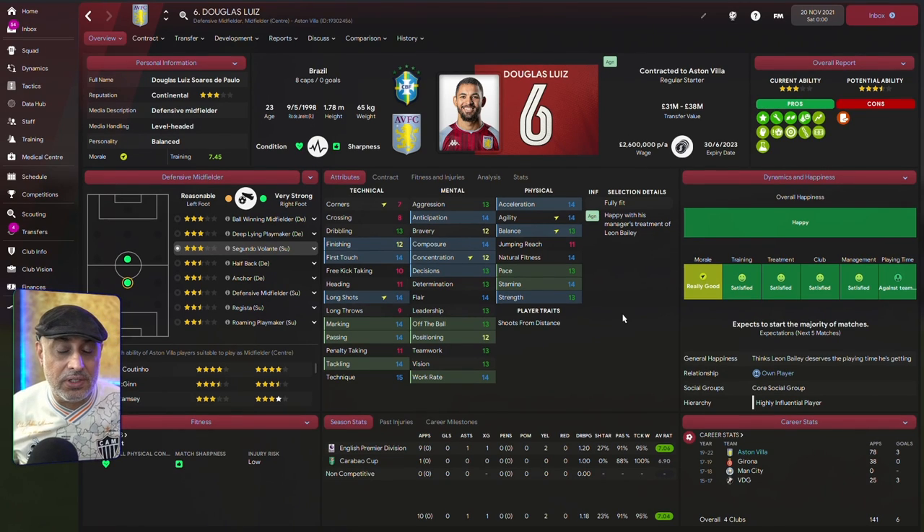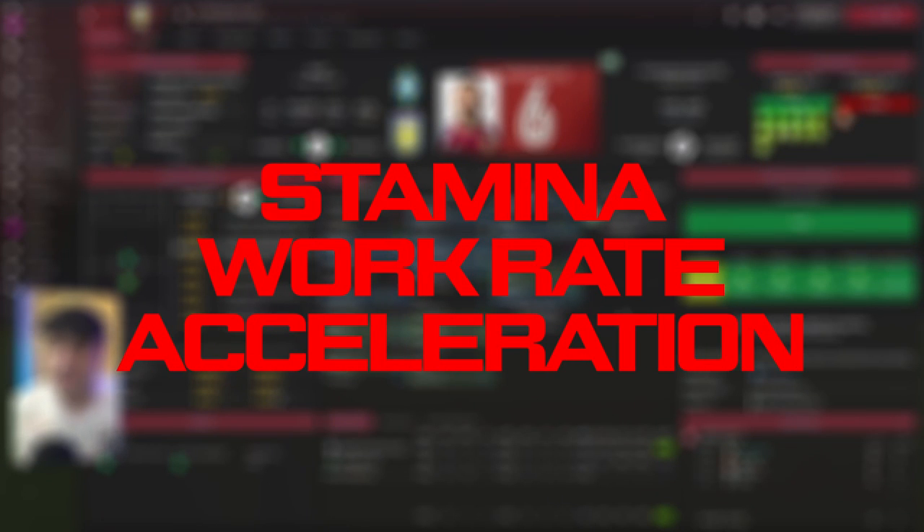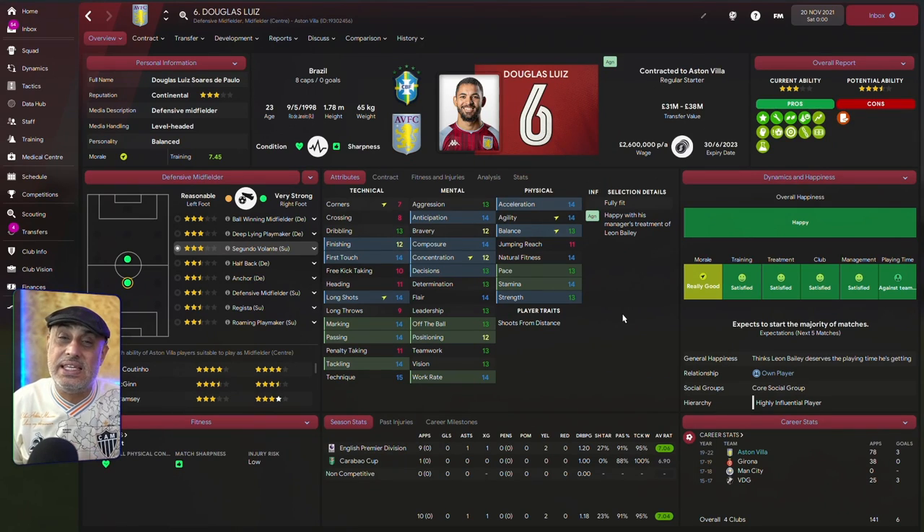At the very basic level, before we start thinking about traits and styles, we need to understand the key attributes needed for a Segundo Volante. Because he's going to bust the gut to get up the pitch, he absolutely needs stamina, work rate, and acceleration — these are the three key attributes. Then he's going to need first touch because he's got to bring the ball under control. These are the bare bones necessary for a Segundo Volante.